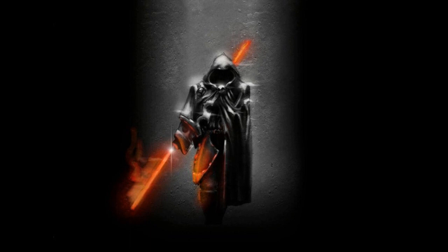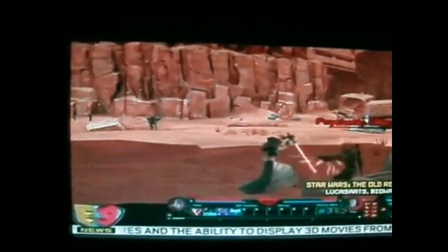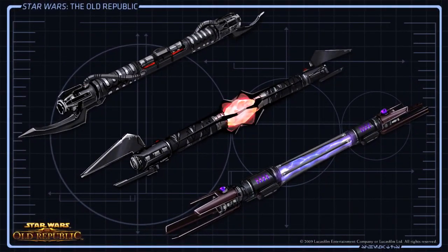Let's get into the Sith Sorcerer. As mentioned, the Sith Sorcerer is the advanced class based on Emperor Palpatine. His features include a single lightsaber, force lightning, and force drain, and he's primarily a ranged DPS character or healer. The devs have said any Jedi or Sith character in this game will have the lightsaber ability available because it's so iconic, but that's not going to be the Sith Sorcerer's strength.